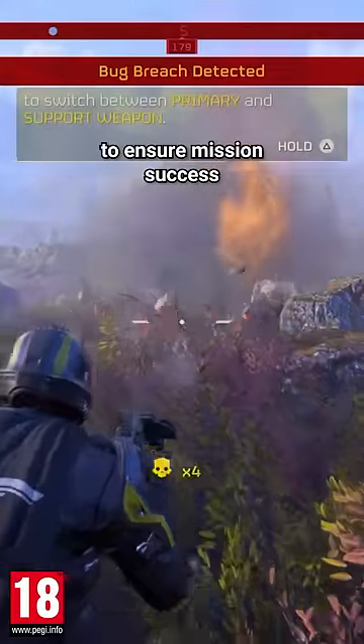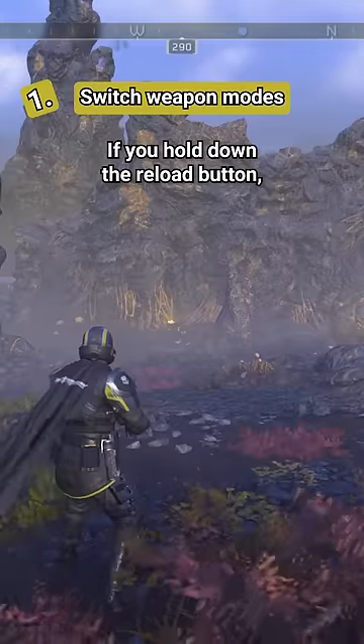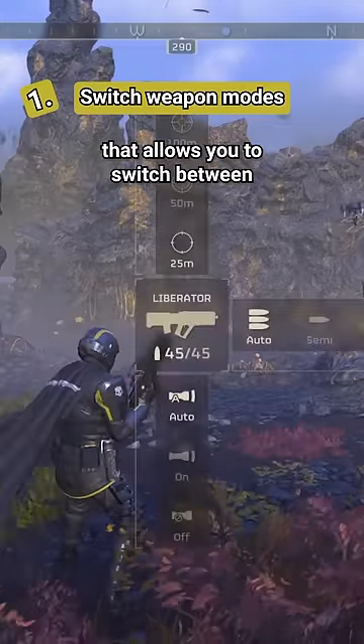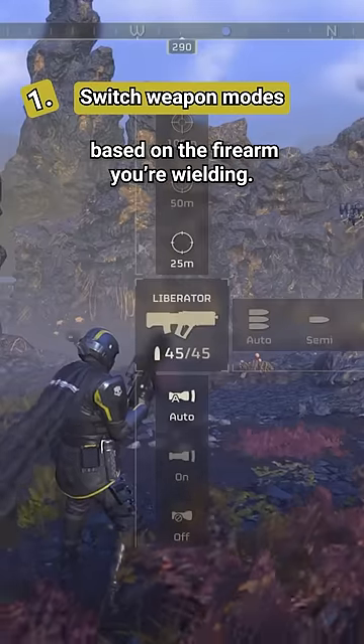Here are five essential tips to ensure mission success in Helldivers 2. If you hold down the reload button, you'll access a menu that allows you to switch between fire modes and scope zooms based on the firearm you're wielding.